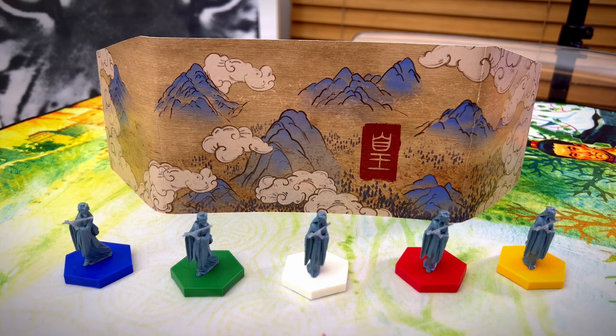Each of the factions also gets a special screen. You will keep your victory points and tiles hidden behind the screen at all times. On the inside, there is a handy reference sheet for tiles, leaders, and actions.